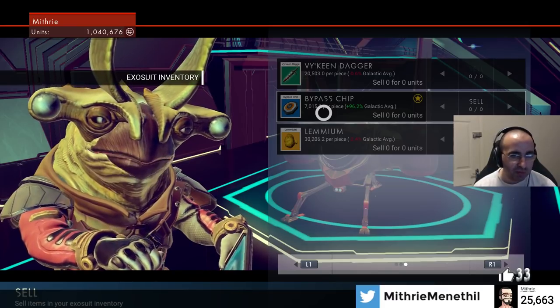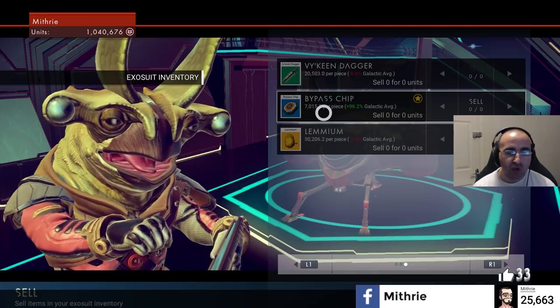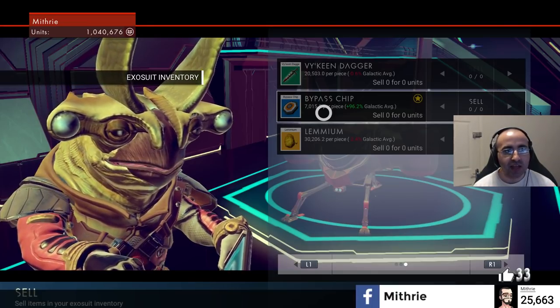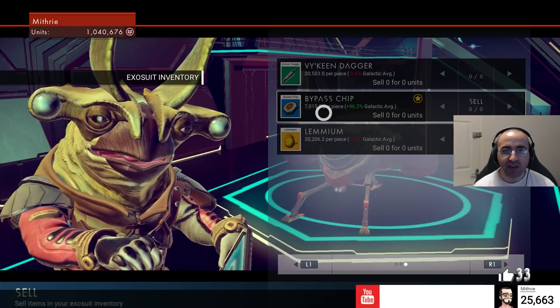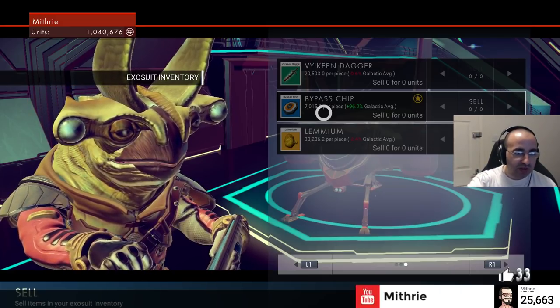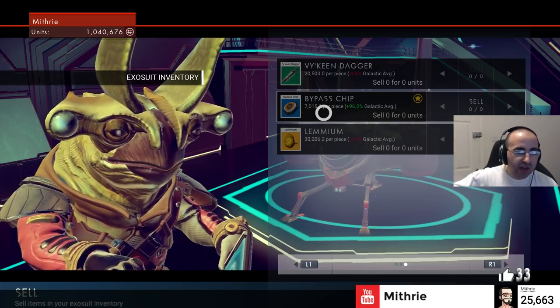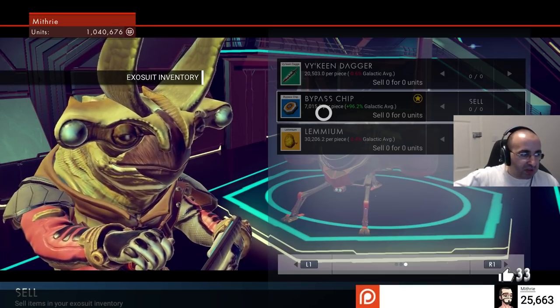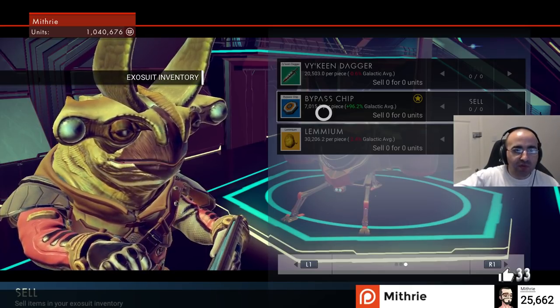That's how, as a new player in No Man's Sky, to make a million units an hour really easily. The motivation is simple: once I've got, for example, 4 million — which will take me a couple more hours — I can buy a 30-slot airship, and that will give me a huge advantage for the rest of the game.